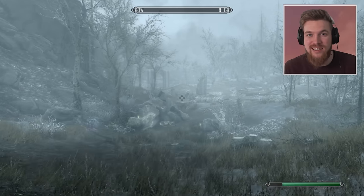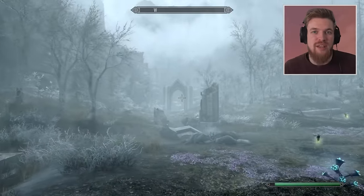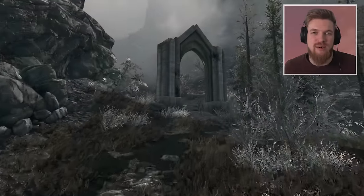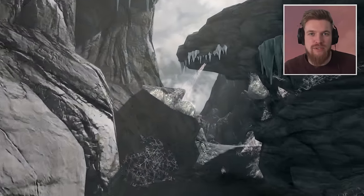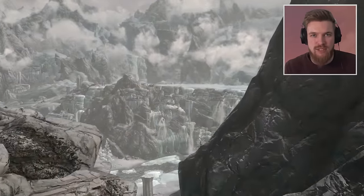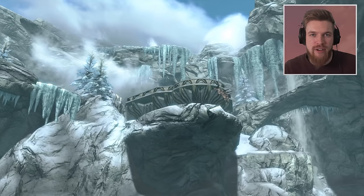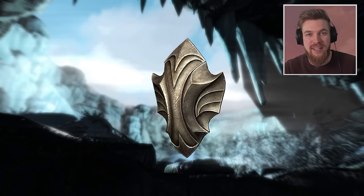Normally you'd have to complete the Dawnguard DLC to get here, but with this installed you don't. Once you arrive through this portal you're going to want to turn around and just follow this pathway all the way to the southwest. Just keep going along the path through the archways and you'll eventually go through this mountain pass which leads you into this huge open area where you're going to find this next hidden dungeon. We can even grab a new unique shield here as well.